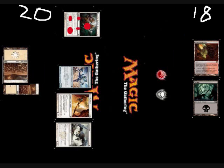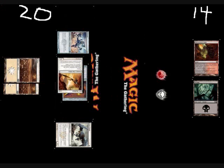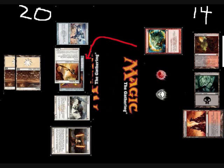He plays a Glint Hawk during his next turn, puts the Memnite back into his hand, replays it, so there's five counters on his quest. He sacrifices it to search for a Sword of Feast and Famine, and attaches that to the Core Skyfisher. He attacks me with it, so I take four, go to fourteen, I discard a Worm Coil Engine, and he untaps all his lands, plays a Stoneforge Mystic to search for a Sword of Body and Mind, and ends his turn. I play a Dragonskull Summit, and then shatter his sword, and pass the turn.